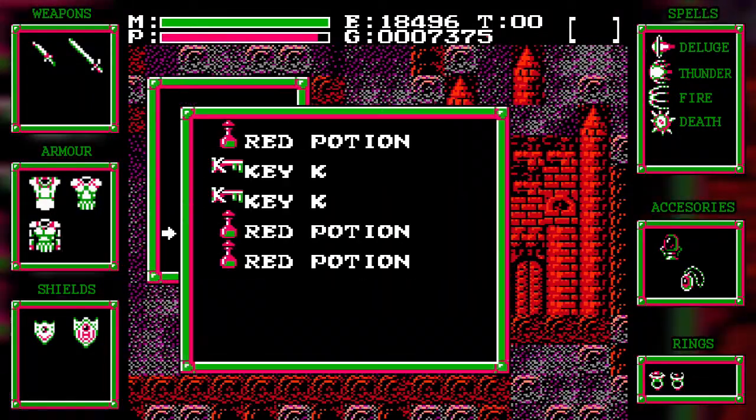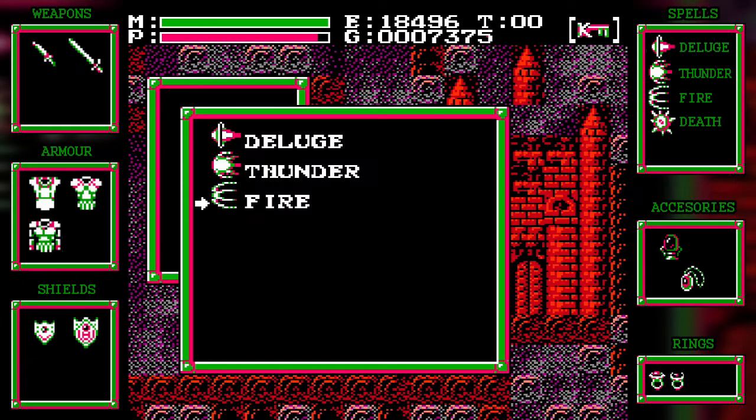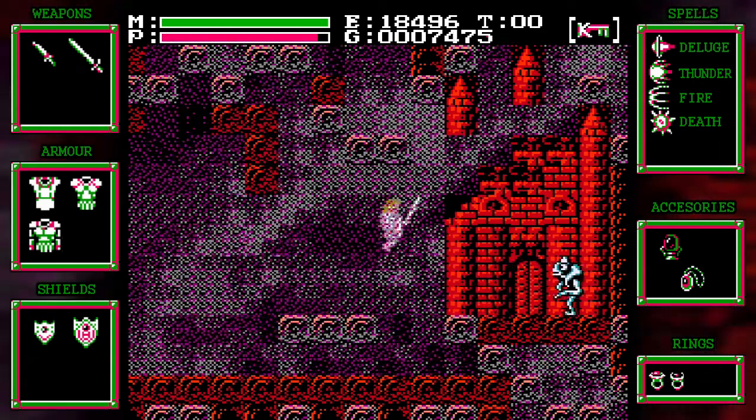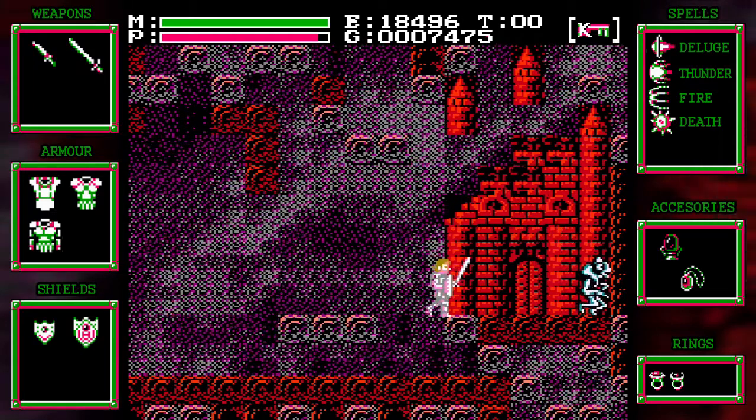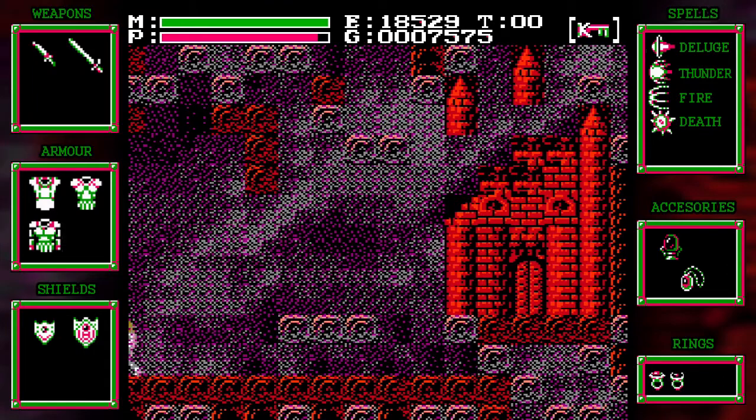Oh right, that's just the guy who gives me the fire spell, which is good. Speaking of which, might as well equip it — get my fire back on. Fire right now is definitely the best in terms of MP consumption and damage you're going to do. With bosses you just want to take them out fast — that's why I use death instead.